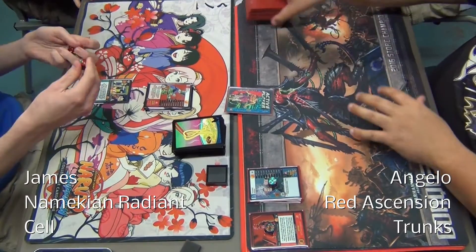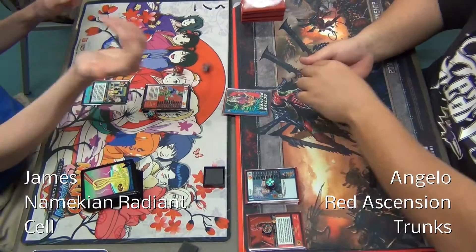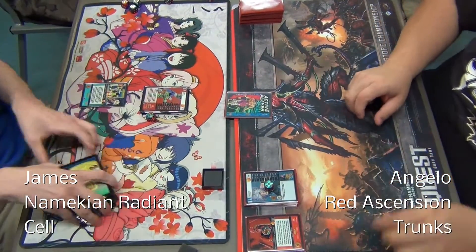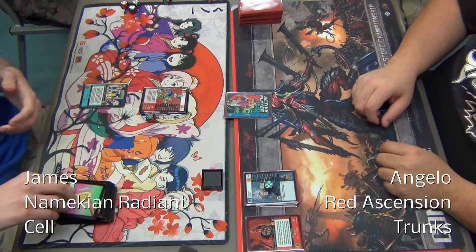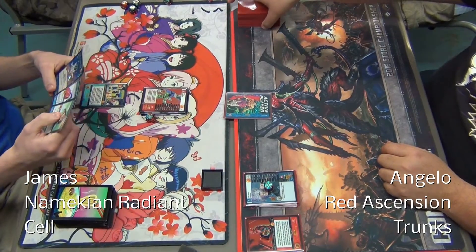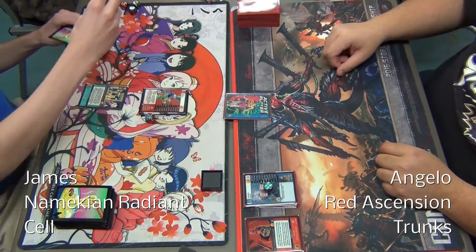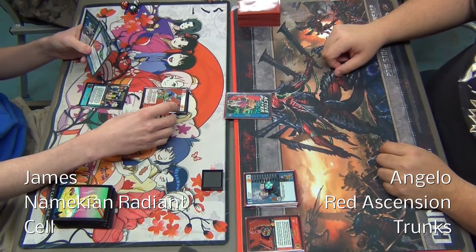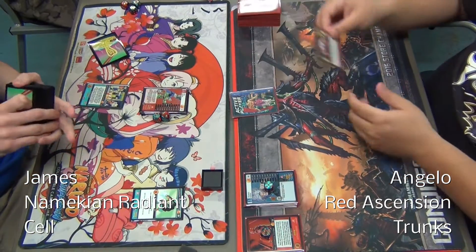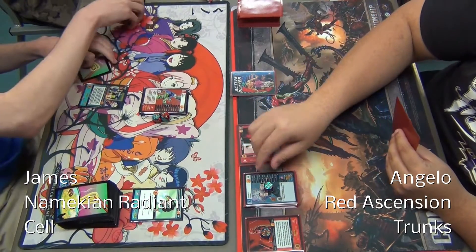Thanks for joining us again for another episode of Dragon Ball Z Card Strategy. We're going to have another sealed box match between my good friends Angelo and James. They're playing Radiant Cell versus Red Ascension Trunks. Quick Dragon Ball victories or Dragon Ball manipulations are the core of any Cell deck. Red Ascension Trunks is just a straight run for an MPPV deck, nothing more, nothing less.